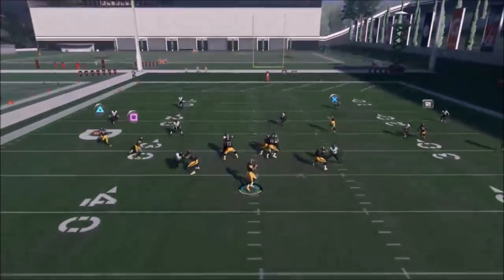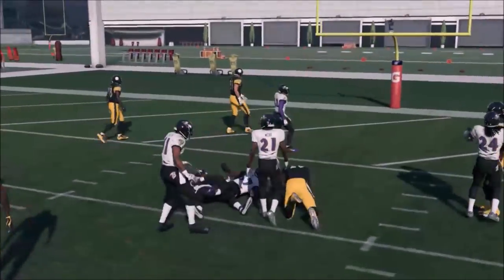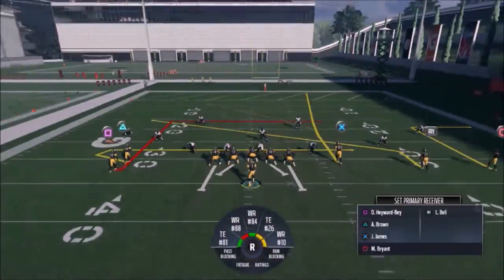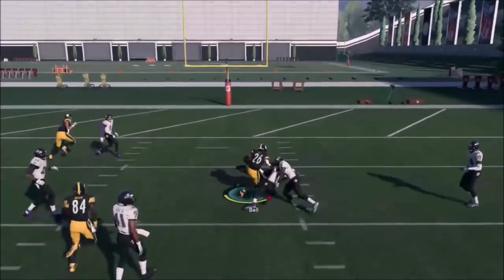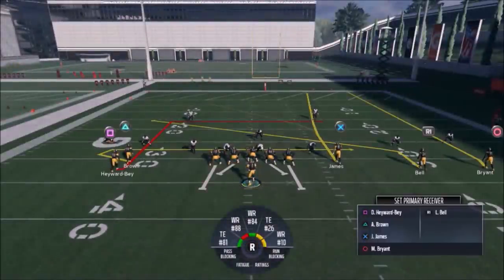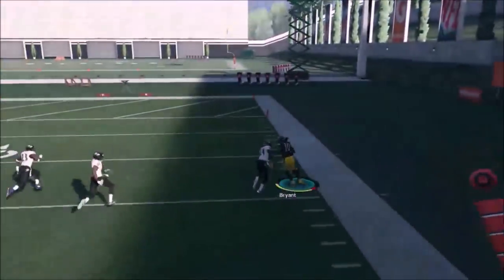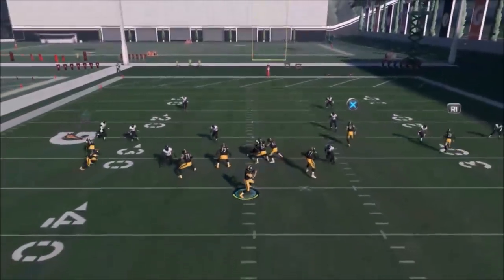Whichever route James runs, Bell is going to come open underneath. Here it looks like cover two — Bell is trailing and it's going to be hard for the user to come underneath and stop that. The best thing to do with Brian on the outside is put him on an out route and smart route him — he's really going to be useful against cover threes. Running this as-is, you can see Bell coming open late underneath, with the user middle linebacker vacated. I can spot the cover three disguise from a mile away — one safety drops down.